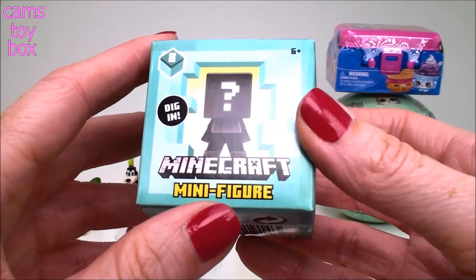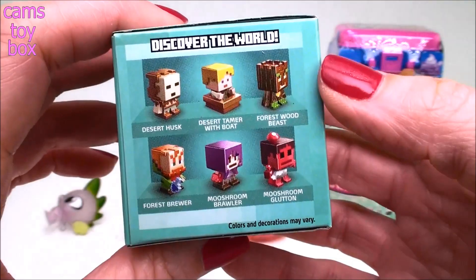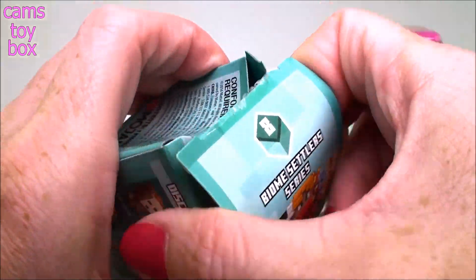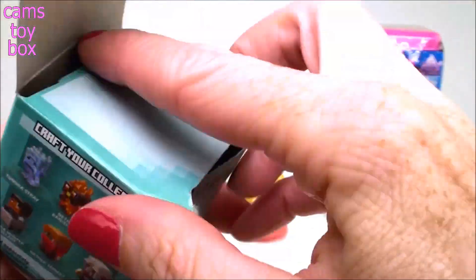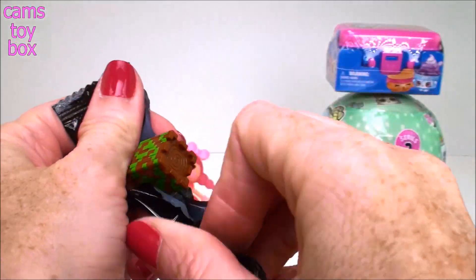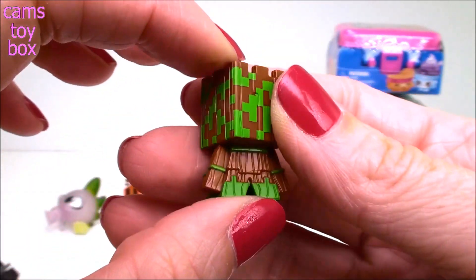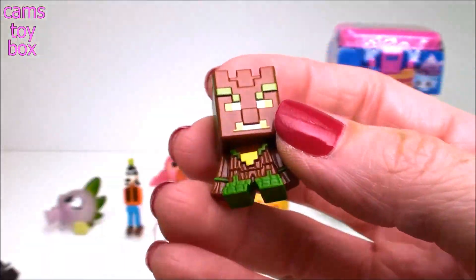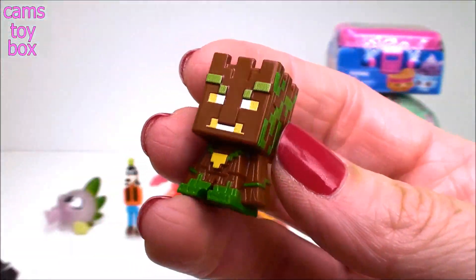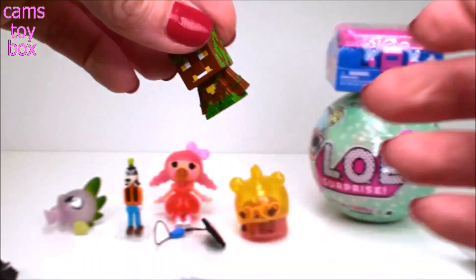This is new too — I haven't opened any of these yet. This is a Minecraft Mini Box from Series 8. I didn't even realize they had 8 series already! Here are some of the ones on the side you can collect. Let's see who we have — oh my gosh, look how cool! This reminds me of Groot from Guardians of the Galaxy. How cool does that look? Let's see, right here on the side — this is Forest Wood Beast. He does look a little scary, doesn't he? And he definitely fits in the forest.